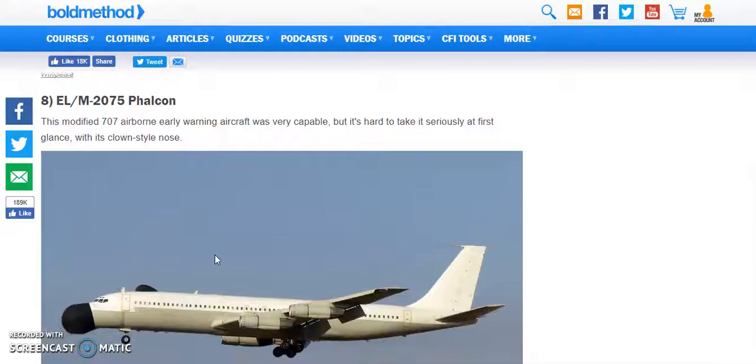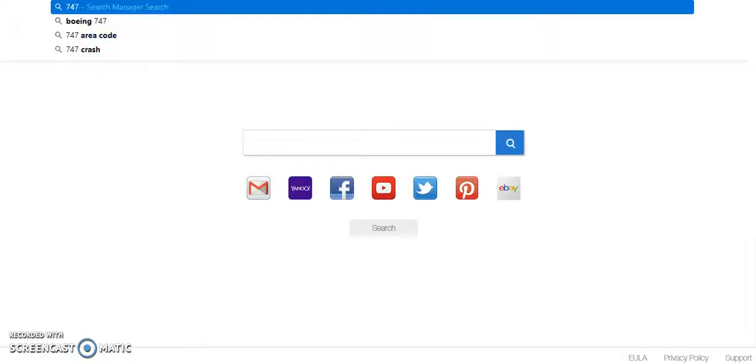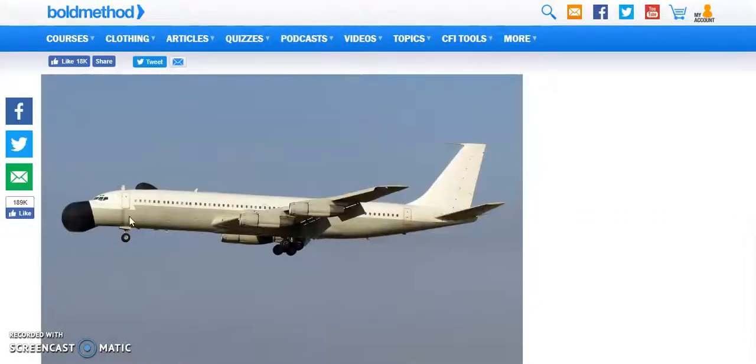Besides the nose, it just looks like a regular plane, but the nose just really puts it all together. It looks kind of like a 737 with four engines and a weird nose.